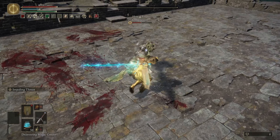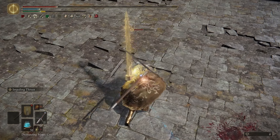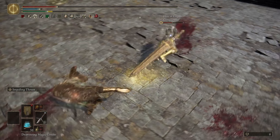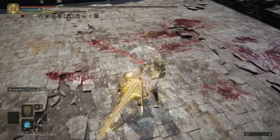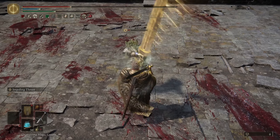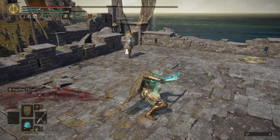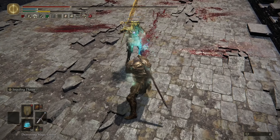I also want to take a little bit of time to talk about the running R1. The greatsword running R1 is a great whiff punish tool, a fly-away decent roll catch, and an all-around good attack to throw out to catch people in neutral — mostly because it has some crazy phantom damage. Although it doesn't have piercing damage, it does get frame 9 hyper armor like the R1, while slightly out-damaging it in exchange for slightly worse recovery.